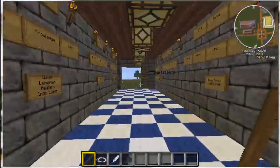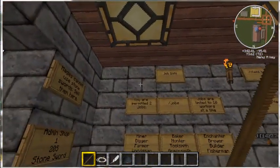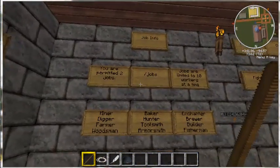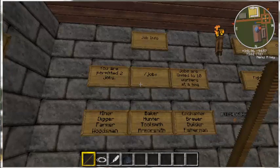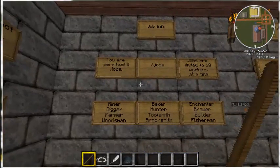Starting off here, we're going to see all these lovely signs on the wall. Come down to the end and it's going to give you information on how to get started. First, job information. We do have economy and we do have jobs. Jobs are going to make you money, and money is good on the server.